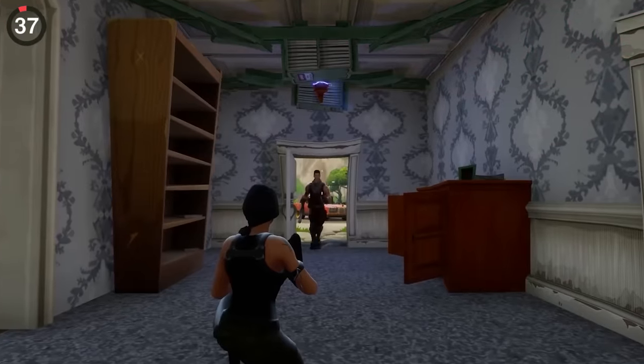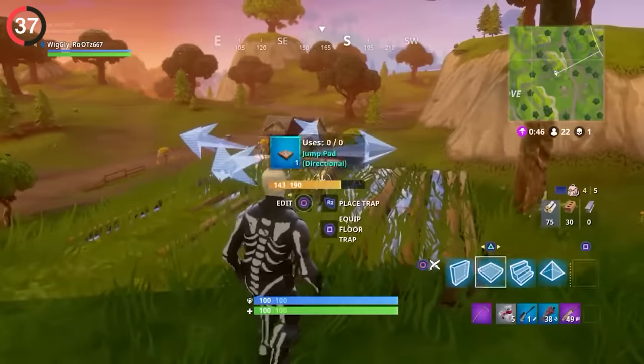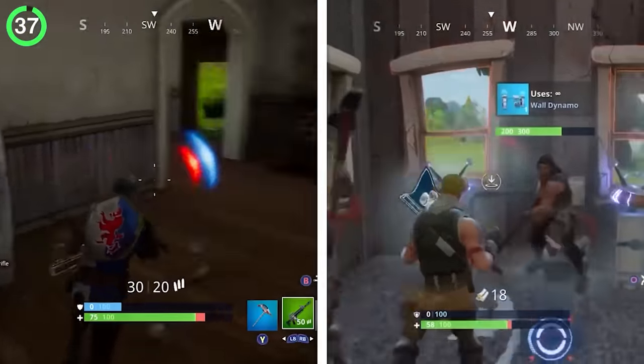You definitely weren't an OG if you don't remember the old traps. Sure, we had classics like the spike trap, but others were extremely short-lived — like the directional jump pad, a classic trick-shotting item people would love to see back. Not to mention traps from Save the World brought into BR, like the Ceiling Zapper and the Wall Dynamo.